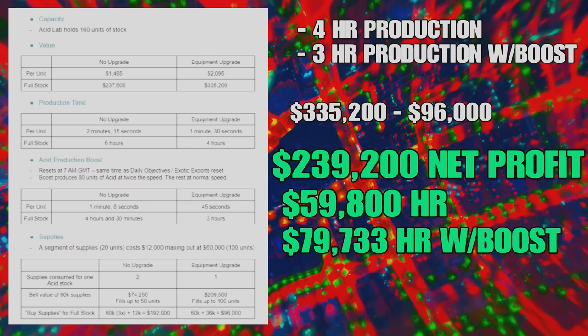Tez put together a helpful chart breaking down the most important numbers. These figures are based on having the equipment upgrade. It takes four hours to produce a full batch of acid to sell; however, if you remember to boost your Acid Lab production by going into the chemist lab, it will only take three hours for a full batch. With equipment upgrades you will gross $335,200, requiring $96,000 worth of supplies to reach that amount, giving you a net profit of $239,200.